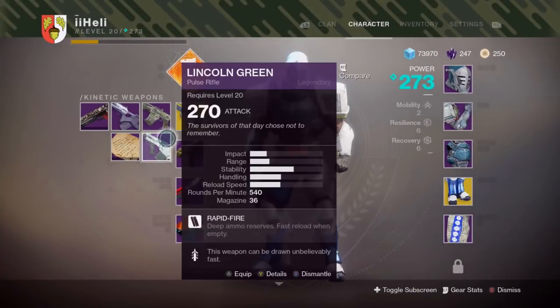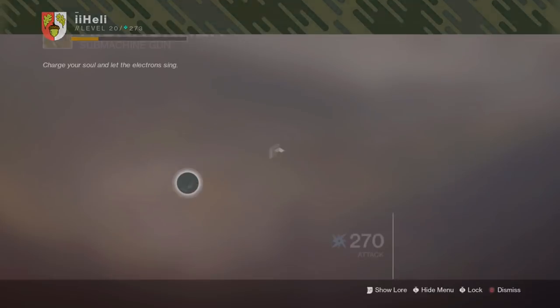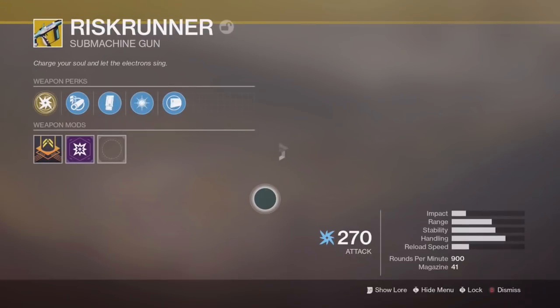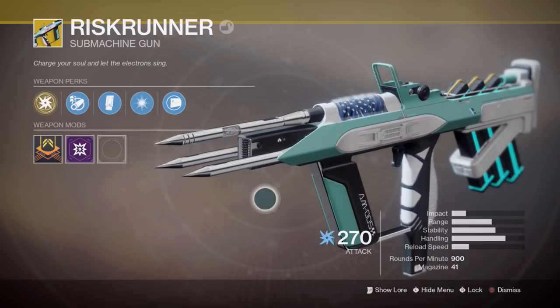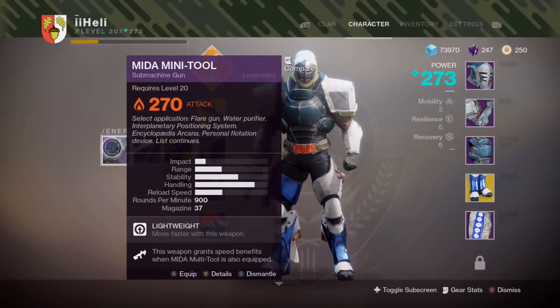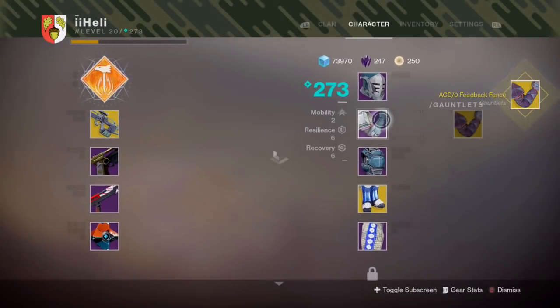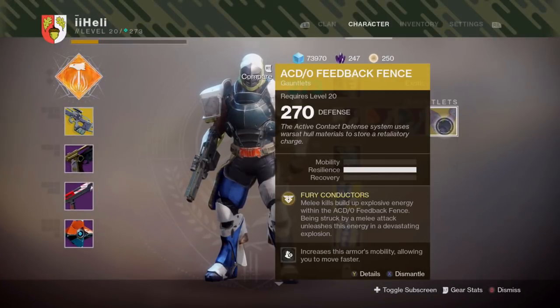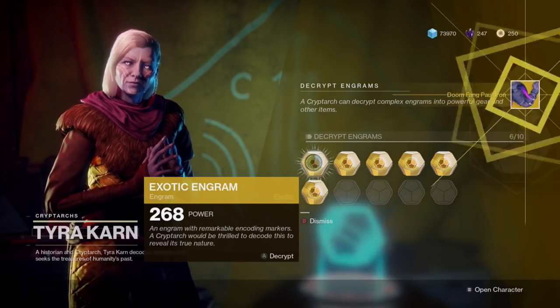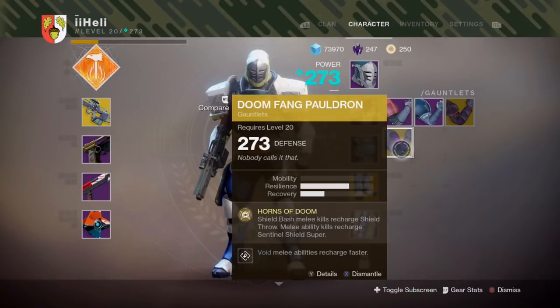Second 265 engram — we have the Risk Runner. It's an energy weapon, a submachine gun. I do not have the Risk Runner so that's decent. Submachine guns are really interesting in the Crucible — they seem to dominate, especially the Minuet tool at close range. Last 265 engram: we have the Feedback Fence, a gauntlet from Destiny 1, but I've heard these are quite fun to use.